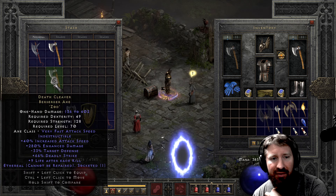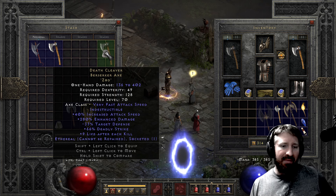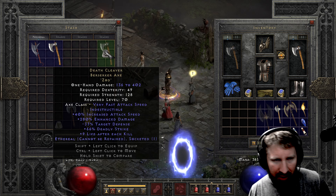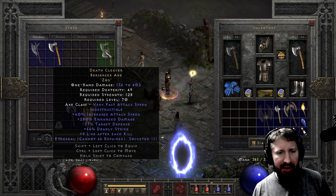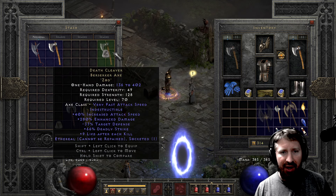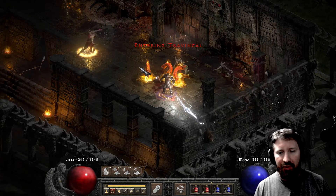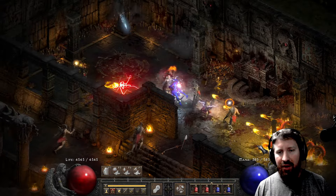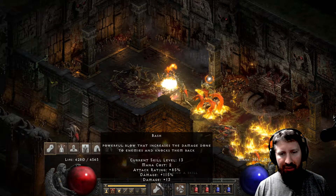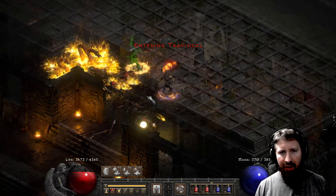Last but not least on the list — Death Cleaver. Style points in an Ethereal one. Duelers really like this because of the massive 66% chance of deadly strike, fast attack speed at 40% IAS. The sheet damage on this axe is 136 to 402 — and that's a perfectly rolled Death Cleaver. Let's go in with Last Wish and Breath of the Dying — or better yet, a Last Wish and Death in a Berserker Axe. Whirlwind works a lot better with a weapon in each hand. Berserk is just crazy good — look at it go, it just destroys.